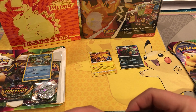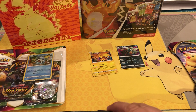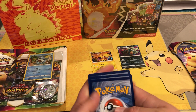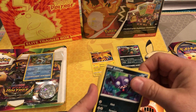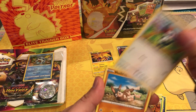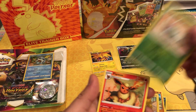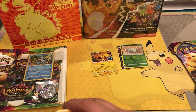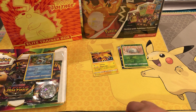I got excited thinking we had a full art hit but it was just a holo. Damn it — no big hit. Got a Fighting energy, Trumbeak, Sableye, Sandile, Pikipek, Mudsbray, Joltik, Nincada, and a Flareon. Nothing crazy in the first few packs, but that's fine — we've got plenty of product to open.